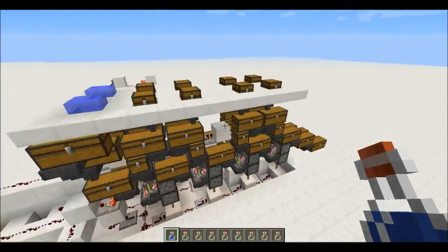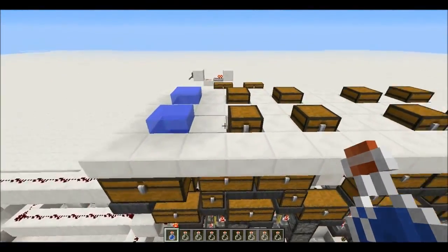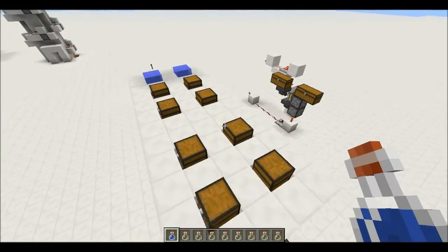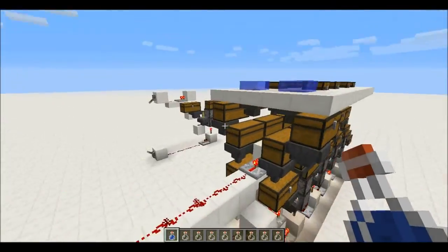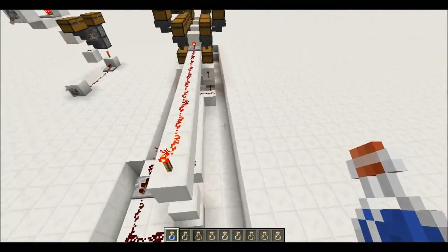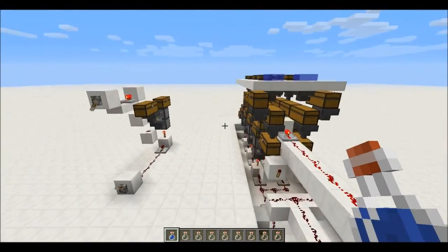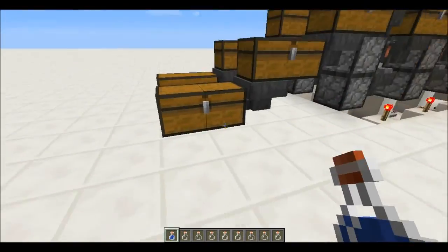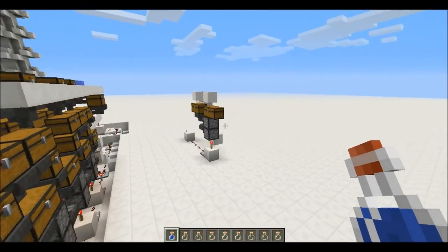You only have to put the resources into this chest and then you can go AFK. When the water bottles run out it will automatically stop, and when you log on again you will have enough potions for the rest of your life.